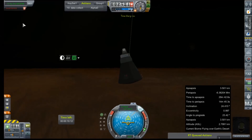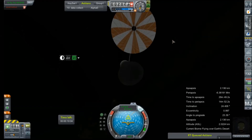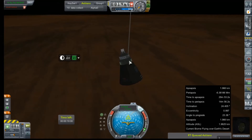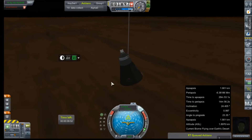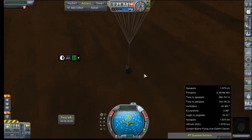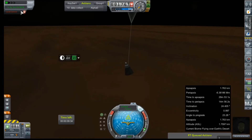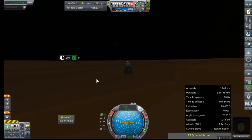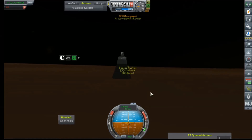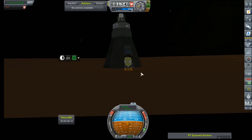Shoot one out. 7.7 might not be quite big enough — well, let's see what happens. And she did it! That is a super successful test flight. Way to go, Val. Take an EVA. Don't forget to push that pod around. You did good, kid.